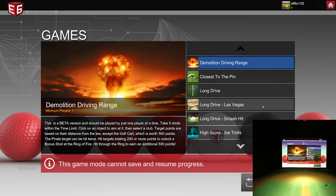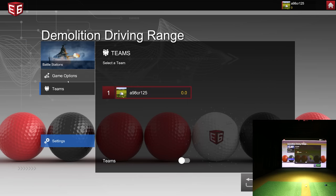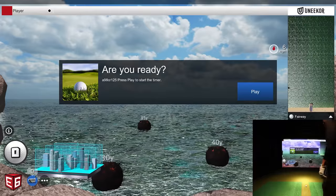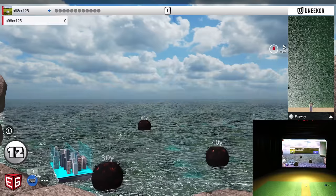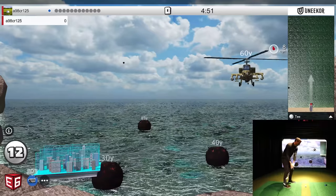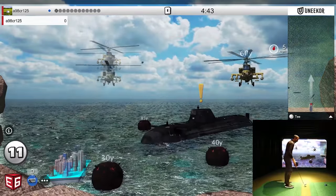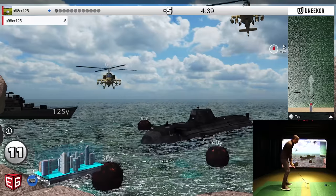Back to the sub-menu under Demolition Driving Range — now let's look at Battle Stations. The description says your city is under attack; it's up to you to defend it. Launch shots from your battle station to hit enemy ships and choppers before they fire at your city and deduct points from your score. Game options and teams are available. There's a little bit of wind. Let's see if I can aim low and hit that chopper at 60 yards — I aimed right inside the sim and went right over at the chopper.